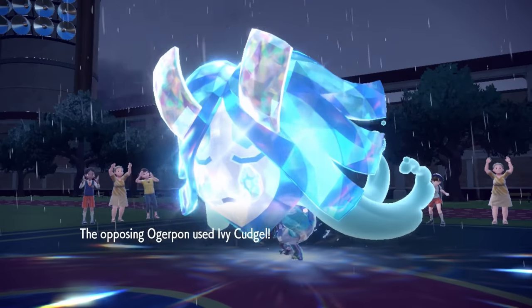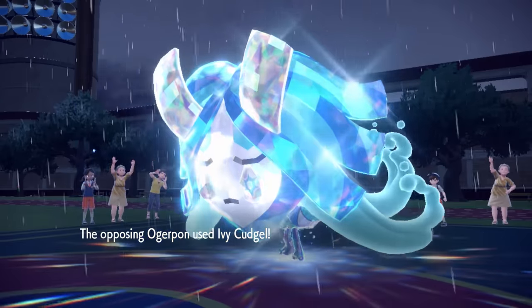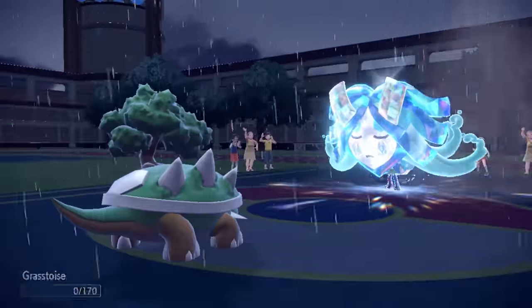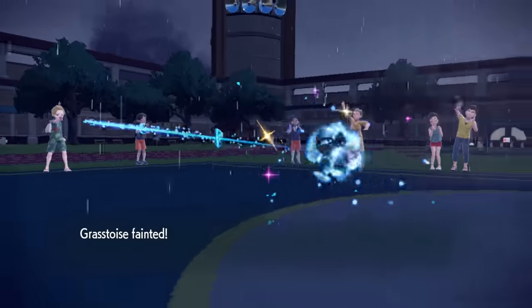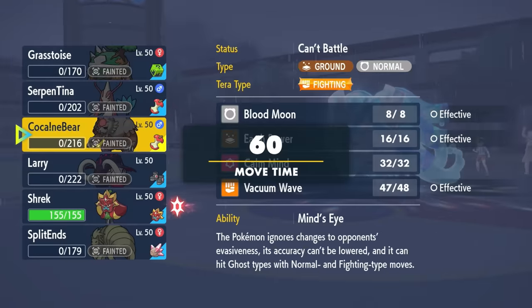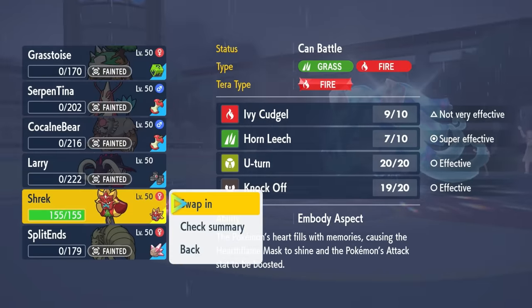So it goes for that Ivy Cudgel — Grassidoe has no chance. But you know, ogre versus ogre action. And now it's time to see if theirs is max speed.